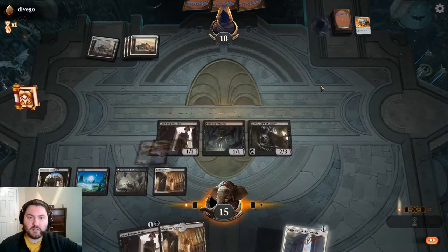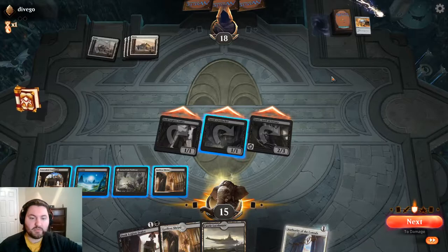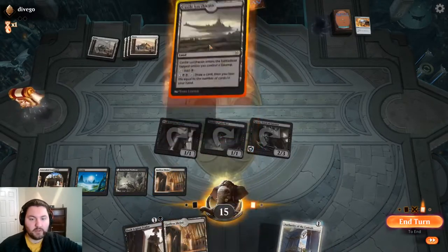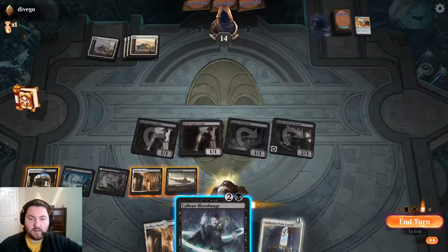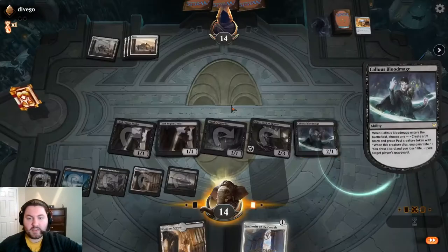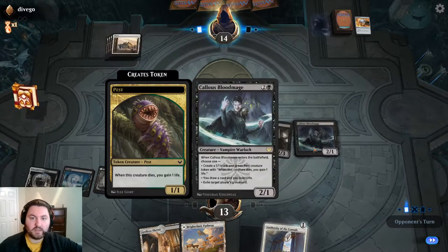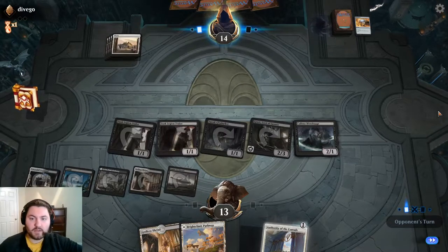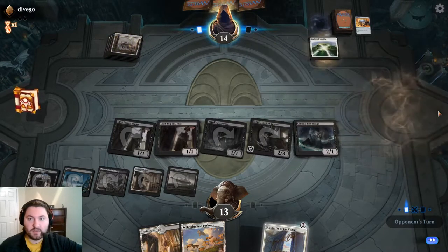Let's see if our opponent wraths us - I imagine that's what's coming. Mind Stone plus the lock pieces they're digging for. We're just going to keep sniping stuff from their hand. We probably should've played Dusk Legion Zealot beforehand to pump our Fenlurker, but it's okay. We play the Dusk Legion Zealot, draw a card, and make a pest token - though we're afraid of a Wrath, so we'd rather make all our threats two-for-ones. The Dusk Legion Zealot just replaces itself if they Wrath.